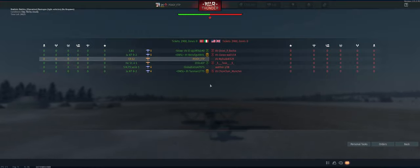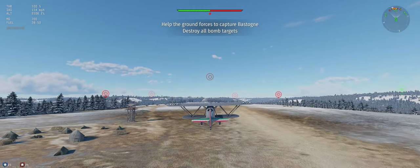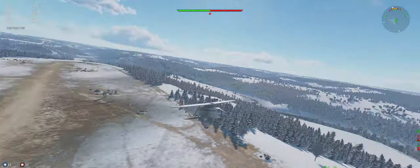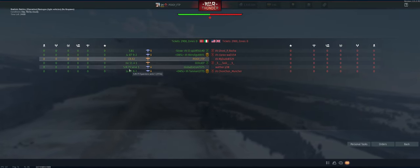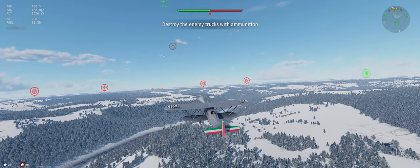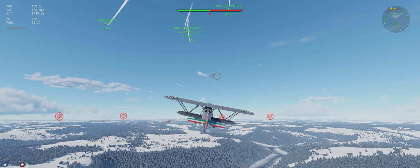It's a 6v6 so far, and we've got four bombers on our side. They've got America and British. I'm going to get our speed up to 125 and then climb at that rate. The climb rate is pretty bad on this thing but we'll make it work. Looks like we're sticking with 6v6, so hopefully we can hit a lot of ground units.